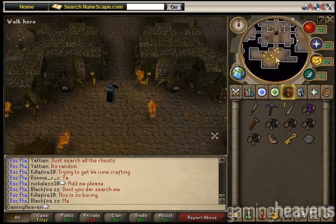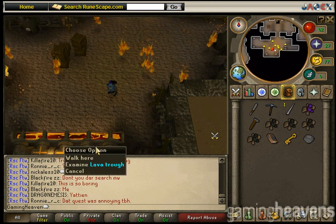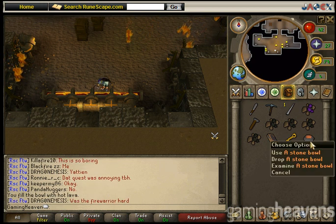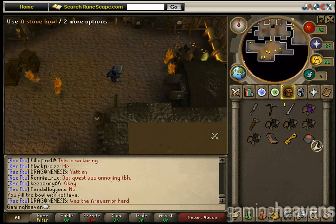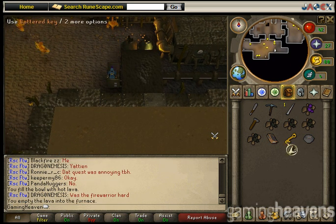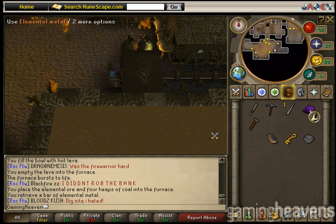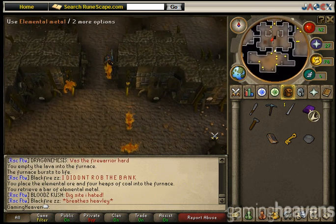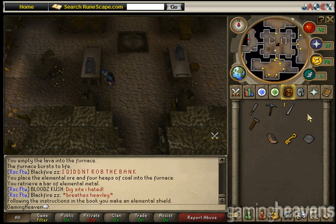In the southwest room, you'll see a lava trough. Use your stone bowl on it — it will now be filled with hot lava. Use that on the furnace, then use your elemental ore on the furnace. Go back to the central room and make an elemental shield.